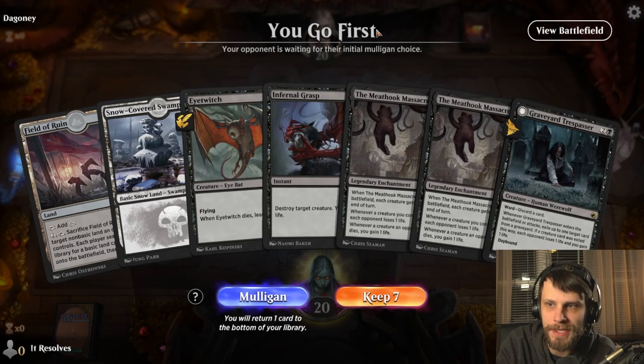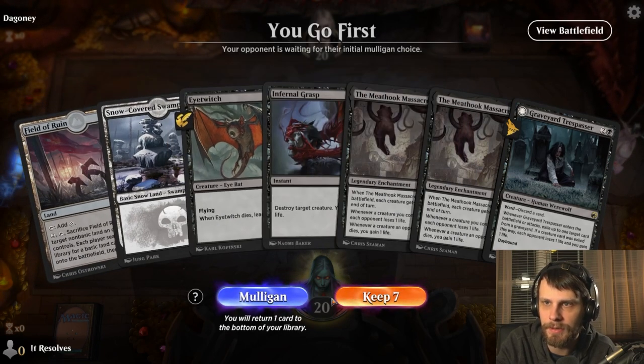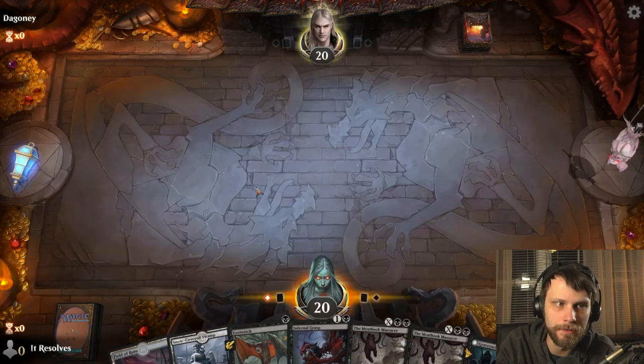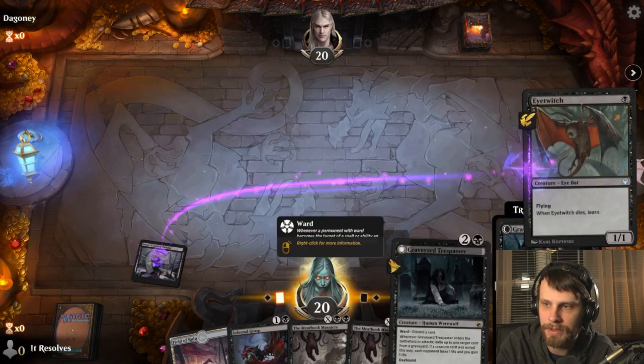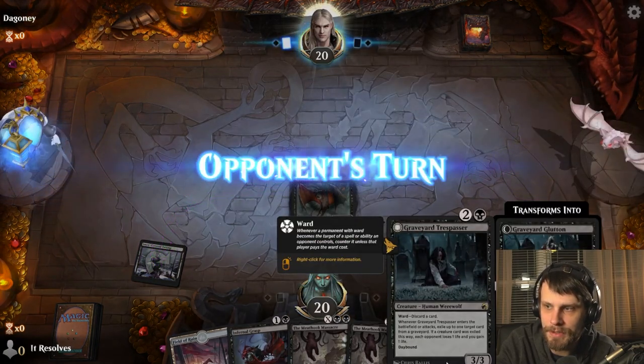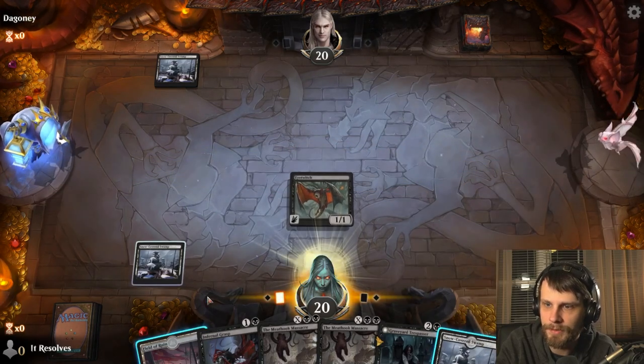Here we are for game number one. I do think we can keep this on the basis that we can Eye Witch for an Environmental Sciences just to allow us to get our third land guaranteed. We've got that Graveyard Trespasser as well, which is going to be a difficult one for them to deal with. So we'll see how this goes.